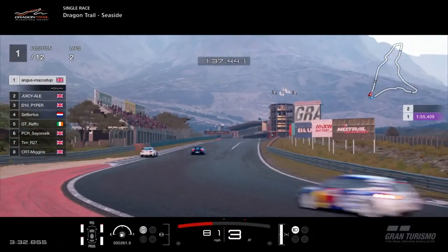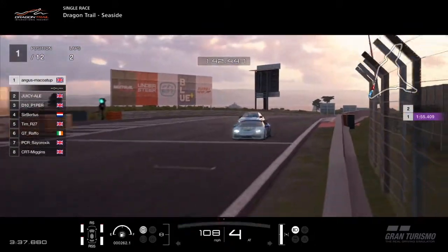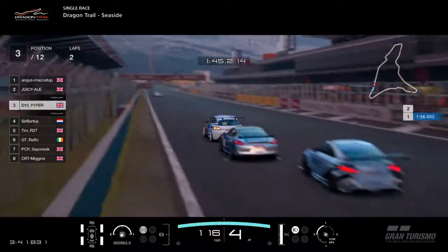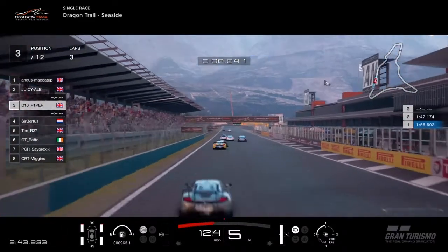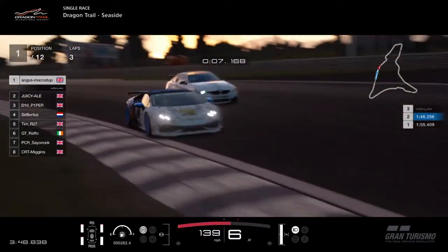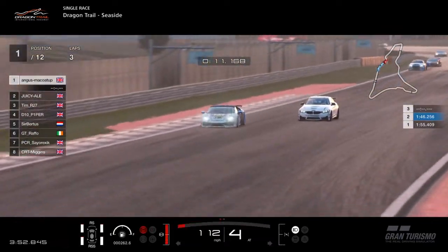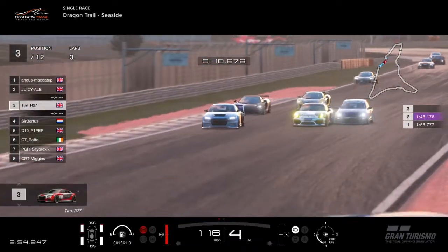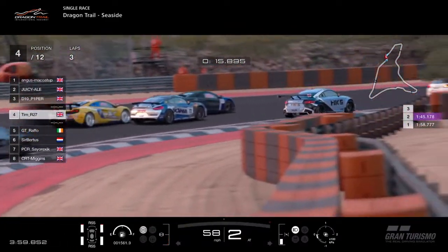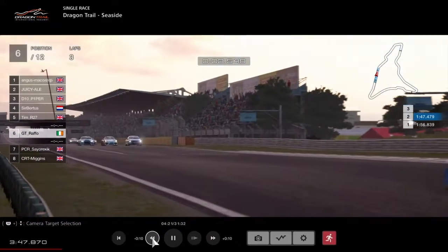It's Juicy Ale's BMW now trying to get on the back of the Lamborghini of Angus McCoy. Piper is punching a hole in the air for Subirtus. Then there's Raffo and Cyraxic and Miggins all involved in that scrap as well. Does Juicy Ale go for a move? No, he doesn't. There are some places happening here — it's a bit ping-pongy down here. Tim 27 has been shuffled out. Let's go back and have a look at that.